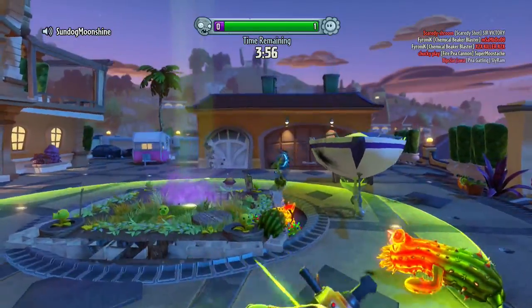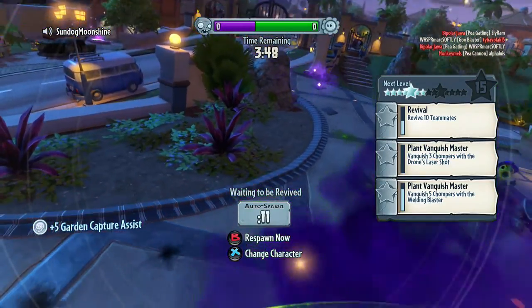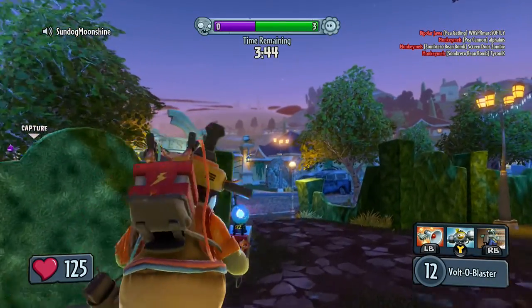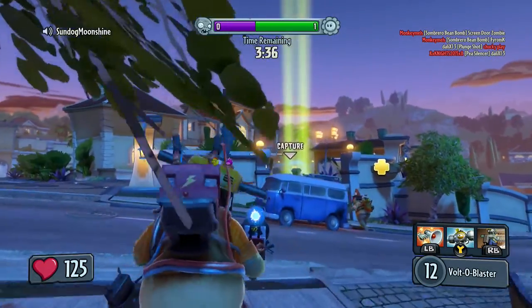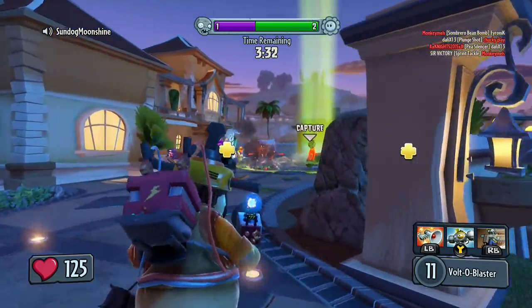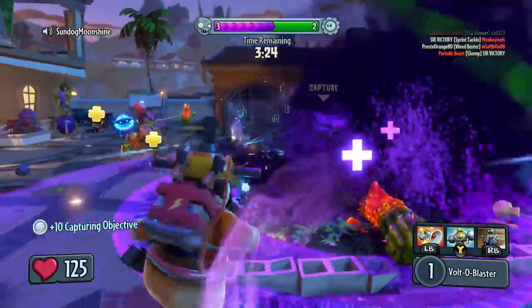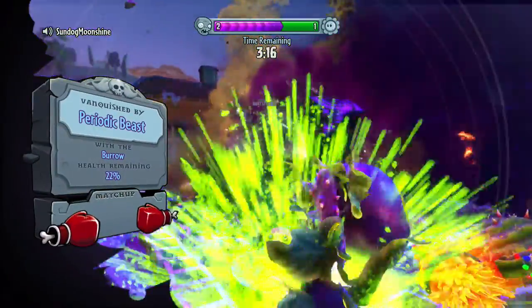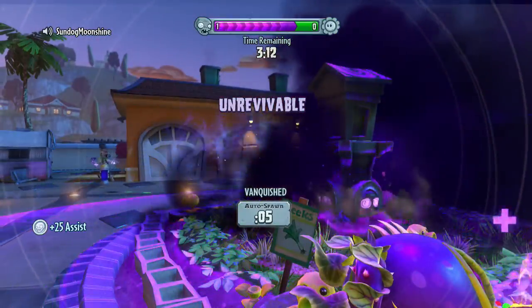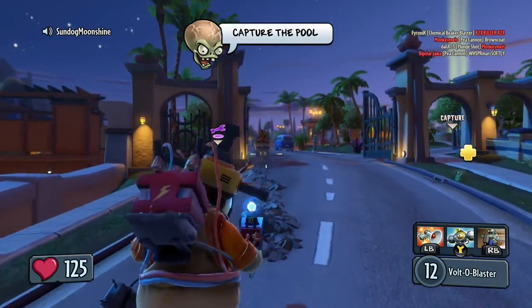Let's get in here. My team actually might have it — nope, they don't. Respawning then. Let's get in here as fast as we can. Go down. I should have popped off my stun. We got it though. I think we got it — nice. I'll follow this guy again, see if he can get it up by himself.